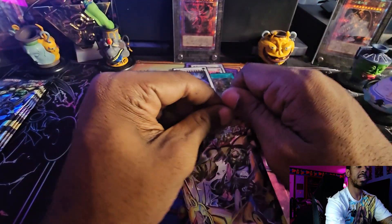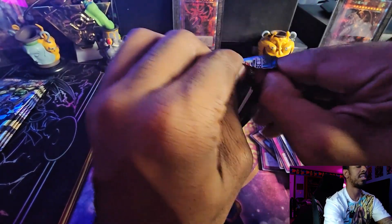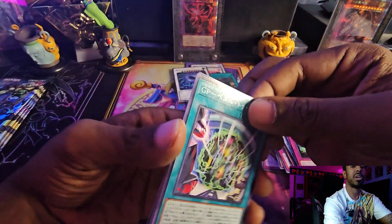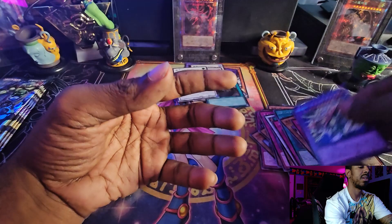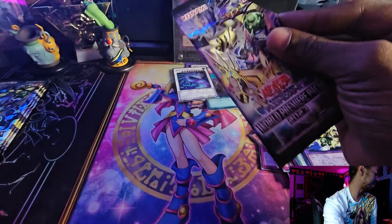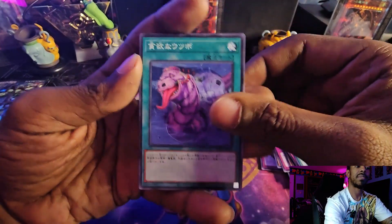Another thing about OCG packs — in case you didn't know — cards in the OCG come in multiple rarities, and one of the big reasons why they're so much cheaper than in the TCG is that. You can get a card in a common, rare, super rare, ultra rare, and secret rare depending on the set. So they come in so many different rarities, it's really easy for them to be inexpensive — compared to the TCG where you have to wait for a reprint for it to either go down or go up in rarity.